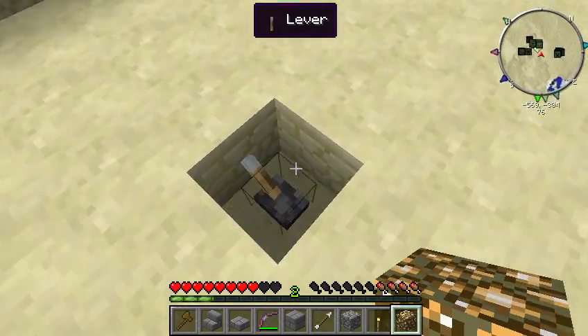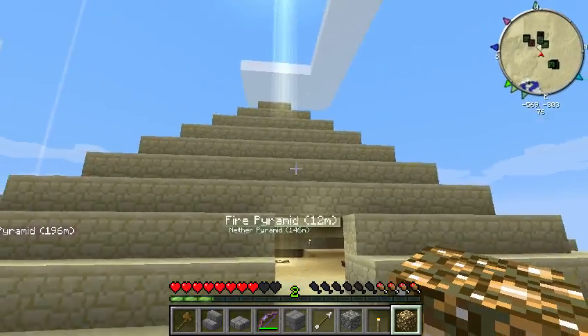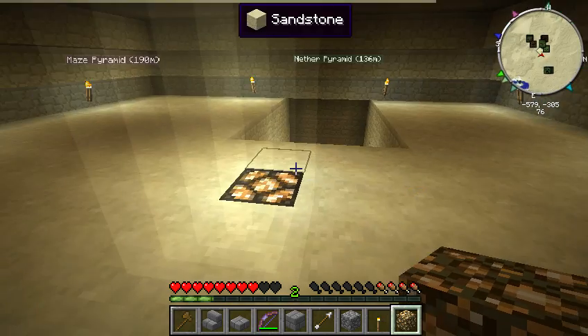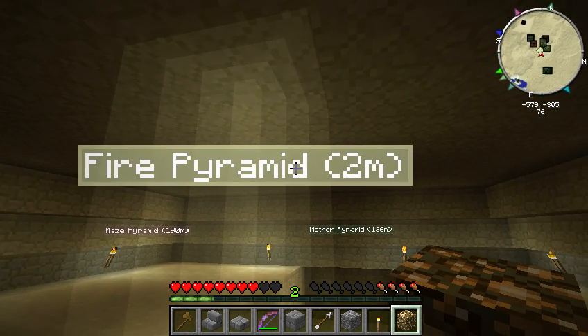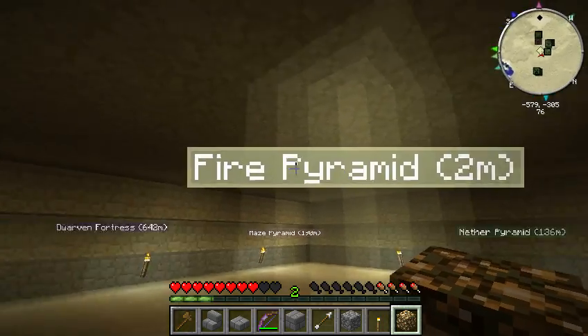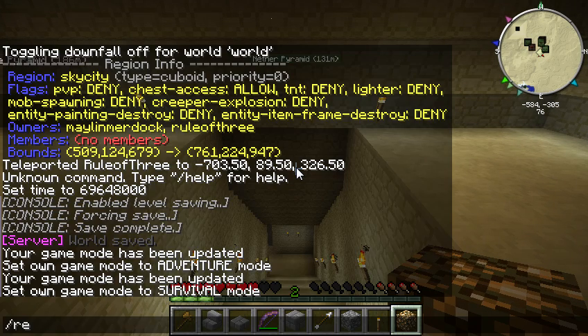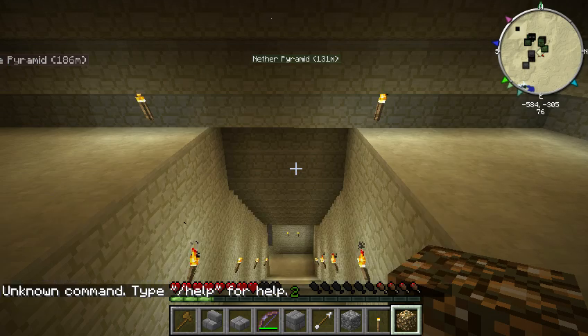So you come over here, find your lever, and voila, your pyramid will open up and it closes. This particular one is the fire pyramid - it'll probably be called the fire pyramid. You won't see the waypoint because that's my mod that I have set up.